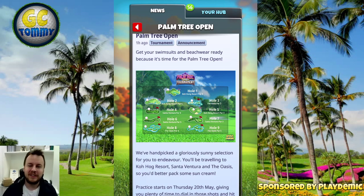Hole 7 is a decent chance for a par 3 at Santa Ventura. Hole 8 is a par 4 at the Oasis, and hole 9 we end with a par 5 at the Oasis. I don't expect scores to be as low as the last tournament because many of these holes are very difficult to dial in and won't be 100% consistent — especially the Cajon Resort hole 5, that par 3 with the massive downhill drop is absolutely terrible. But we do have the chance to practice each hole before playing.